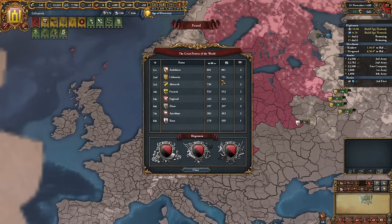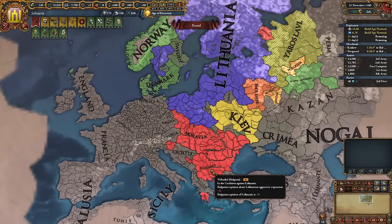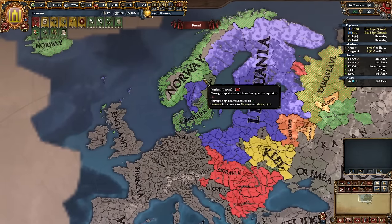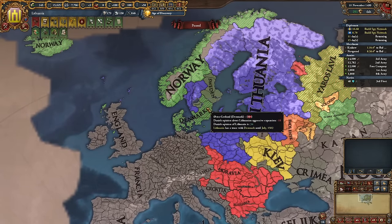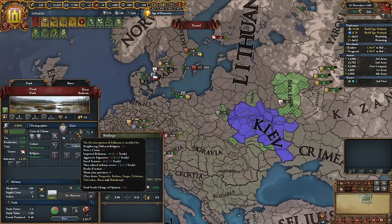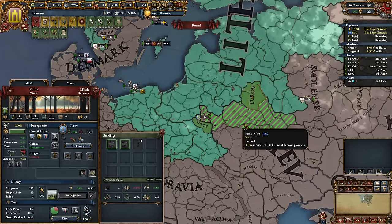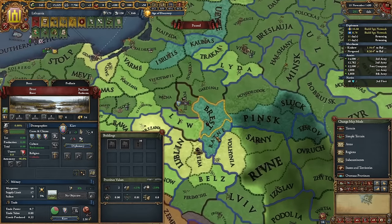We went from 39 development to currently 761 — we're the second greatest power. By the end of this video we will be comfortably the first. In the coalition view we have a few nations, but it doesn't matter much as long as the Scandinavian nations haven't entered. I'll probably fight Kiev before they enter the coalition — minus 93 aggressive expansion — and we have Turov which has amazing cores so we can take a lot of stuff.